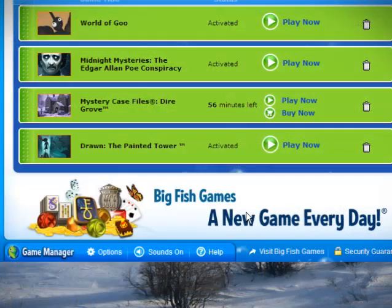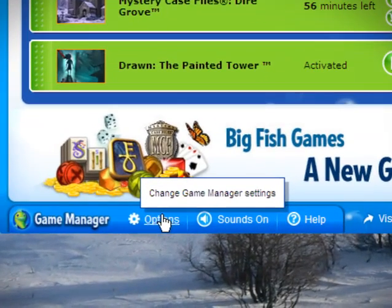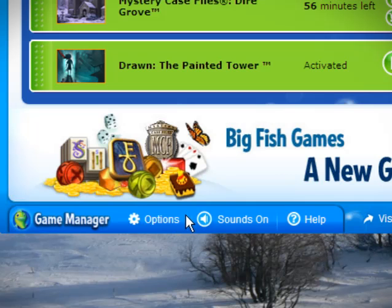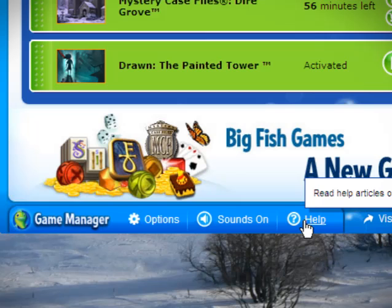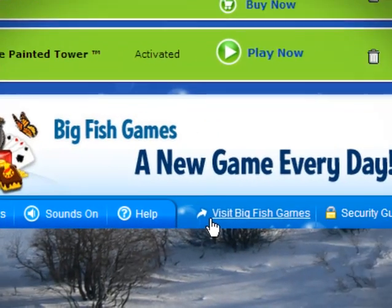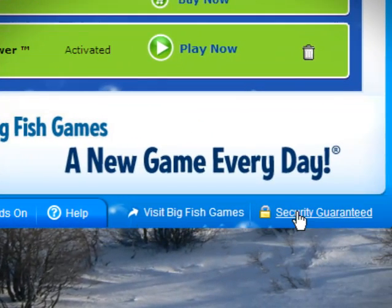I have just a few other things I'd like to show you before we go. First, the location of the options menu. Options gives you control over Game Manager and some of its features that I didn't show you today — the location of sounds, how to get help, and how to get back to bigfishgames.com to find more games. And also, you can find our privacy and security policy here.